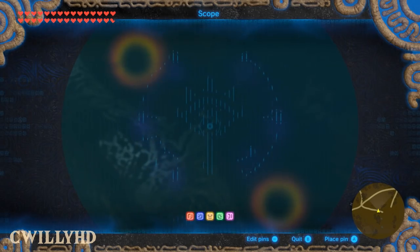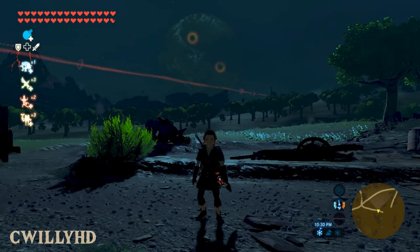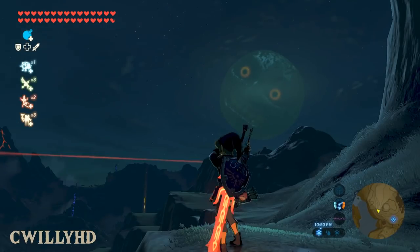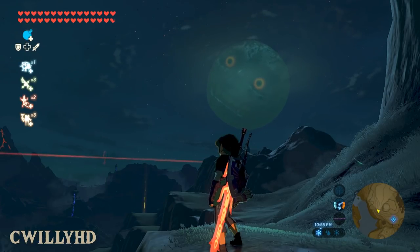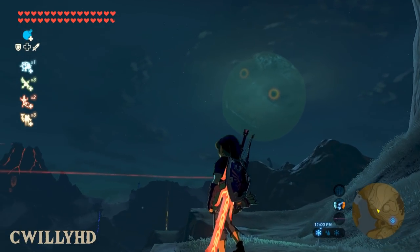Next up is minor but still a neat addition — this mod replaces the moon in the game with the one from Majora's Mask. That's right, the one that haunted you during your adventures in Termina is back. Luckily this one doesn't destroy the world or anything; it's simply a model replacement to add a little nostalgia. It's textured really well, so if you enjoy smaller mods that don't change a whole lot, this is a good one for you.